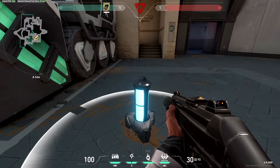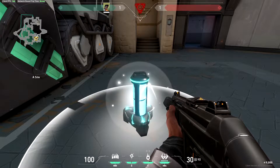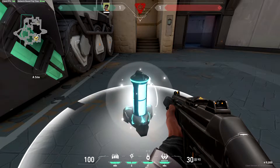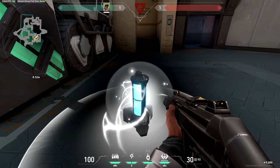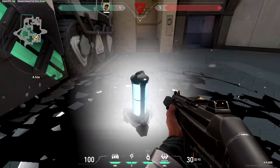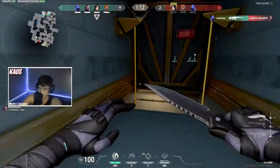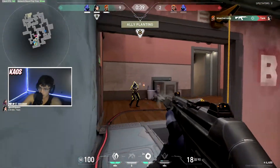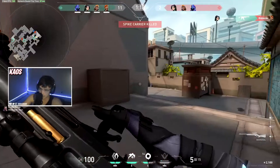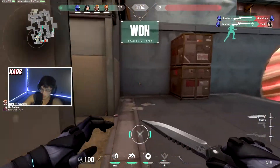My next tip has to do with the bomb. A lot of people aren't sure when they're able to defuse the bomb in time. Riot has implemented a visual cue for this: two white orbs pop up as the bomb is counting down. If you haven't started defusing by the time that second orb flashes, it's already too late. However, if you are already defusing or a teammate got it to halfway, you still have time even if that second orb flashes.